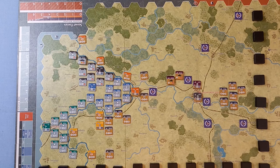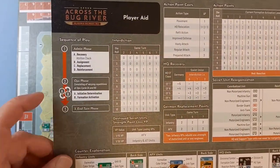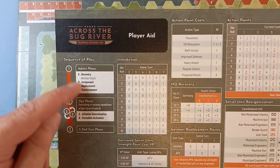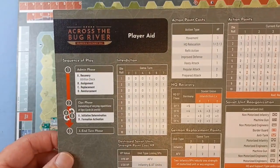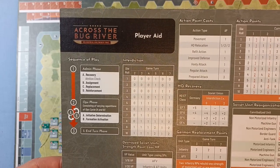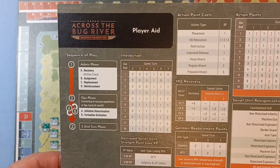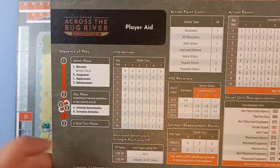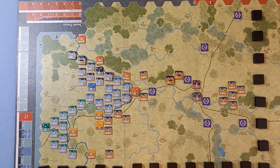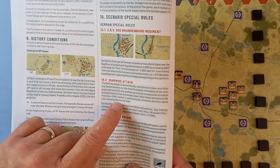The sequence of play is not only on the back of the rule book but printed here on the player aid. We have an admin phase — which doesn't happen in turn one — then the ops phase, which is a cycle backwards and forwards of initiative, and then the end of turn phase. However for this scenario there are a couple of special rules, one of which is the surprise attack.